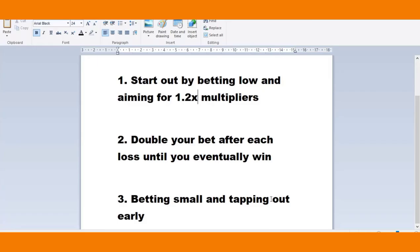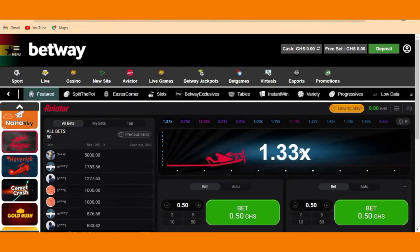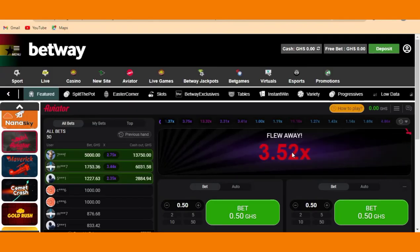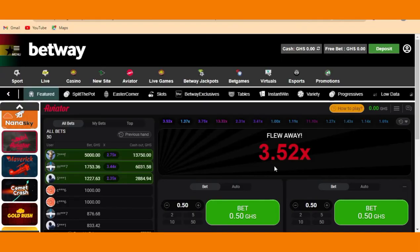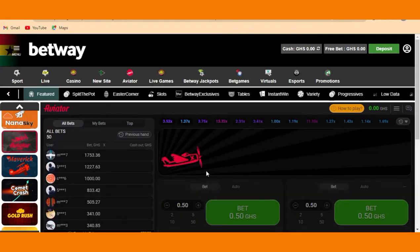The third trick is: bet small and tap out early. As I said, you must bet small and tap out early. If you are waiting for the plane to reach at least 15x before you cash out, then you are losing. Look — it will almost pass 1.2x. So that is our target. I'm not saying always cash out exactly at 1.2x, but what I'm telling you is it's better to tap out early than wait until the plane flies away and you lose.